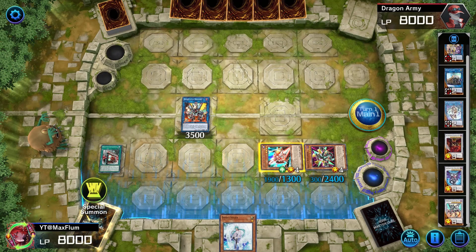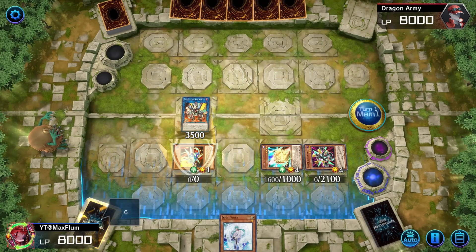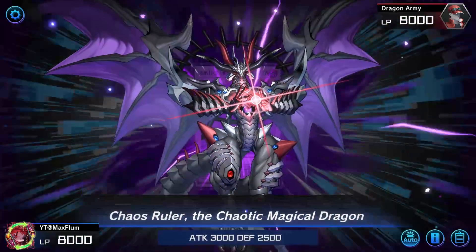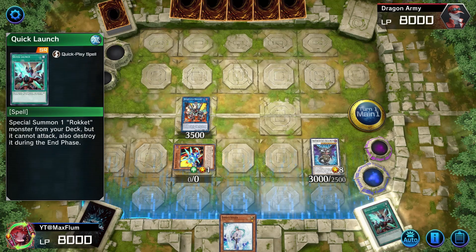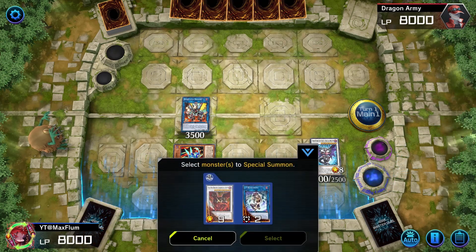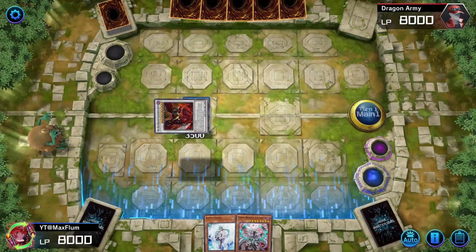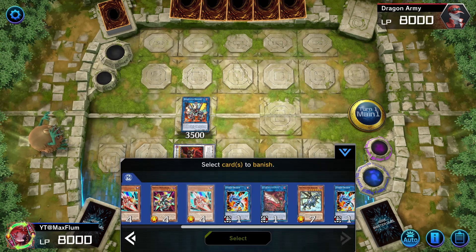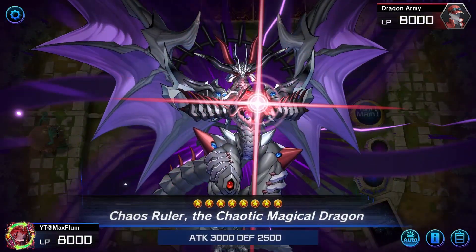Activate Borel End's effect to negate our Recharger and grab Tracer back. We can do some fun stuff here — pop Boot Sector Launch, grab the Synchrome, go into a Chaos Ruler to see if we can get ourselves some extension. We are now extra deck locked to dark, so be mindful of that. Levianeer is potentially a very good card here — grab that, then synchro summon off for Hot Red Dragon Archfiend Abyss, which we put in defense mode. Then we can summon back the Chaos Ruler, banishing a light and any dark.